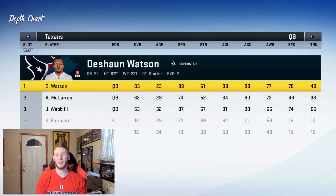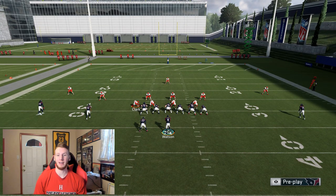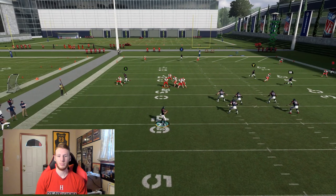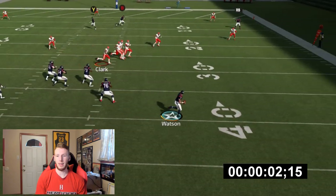For our fifth and final test, we're going to be using Deshaun Watson again — but now he has 99 speed, 88 Agility, 88 Acceleration. We're going to see how fast this dude moves. I haven't seen it yet, this is my first time seeing it as well. I'm very curious how fast this guy can fly. Three, two, one, go. Oh, buddy! Time.